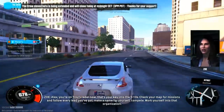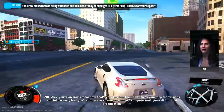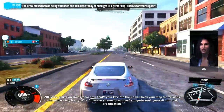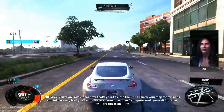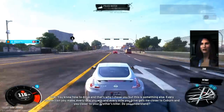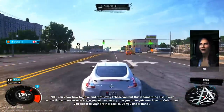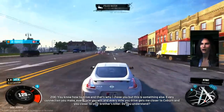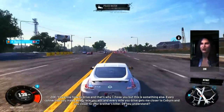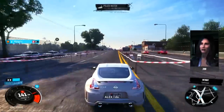Alex, you're on Troy's radar now — that's your key into the 510s. Check your map for missions and follow every lead you've got. Make a name for yourself, compete, work yourself into that organization. Every connection you make, every race you win, and every mile you drive gets me closer to Coburn, and you closer to your brother's killer. Do you understand? I do. Then let's get to it.